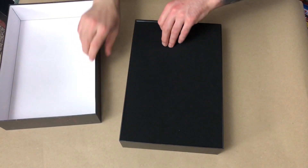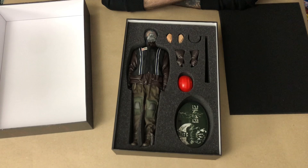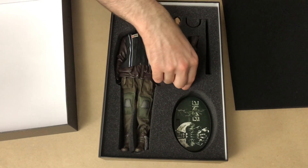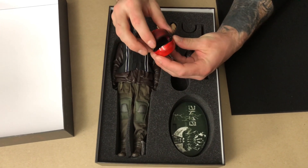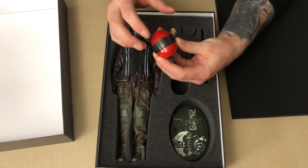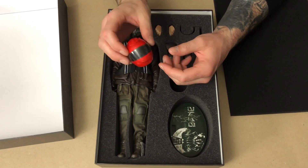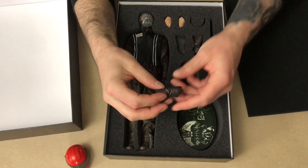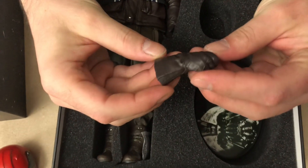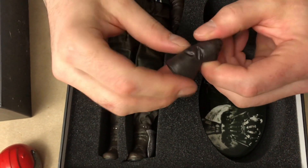Let's go ahead and get this open and check it out. Wow, he is already looking very badass. Oh wow, the little visor moves — and that just snaps right back down. We got our little motorcycle helmet that he beats up that woman cop with. These gloves are cool. Look at this thing — it's all worn. Oh, this is so cool.